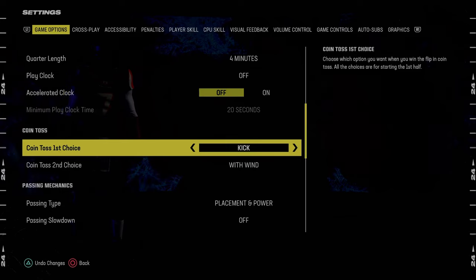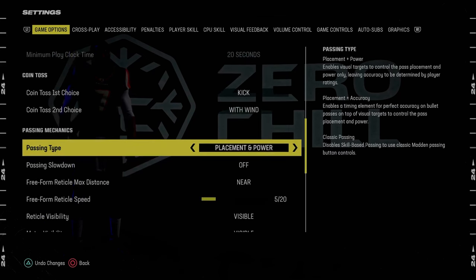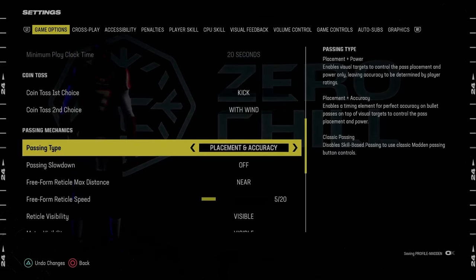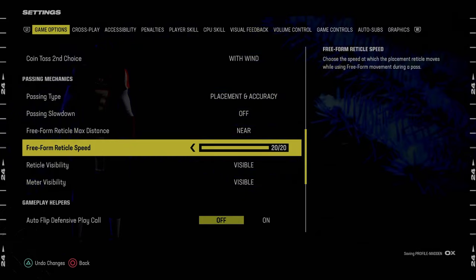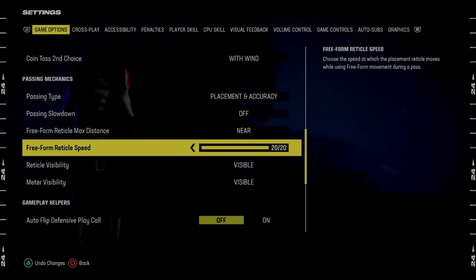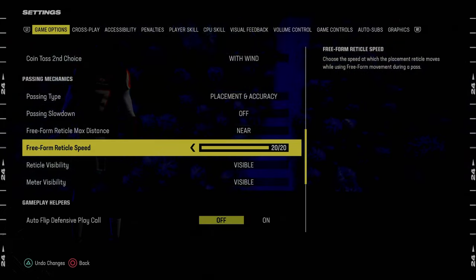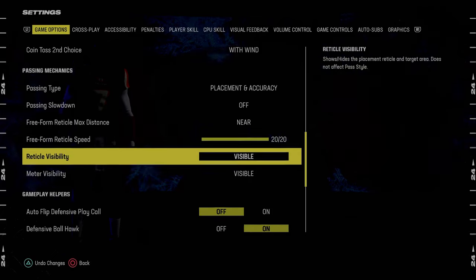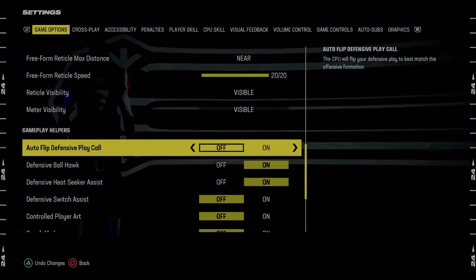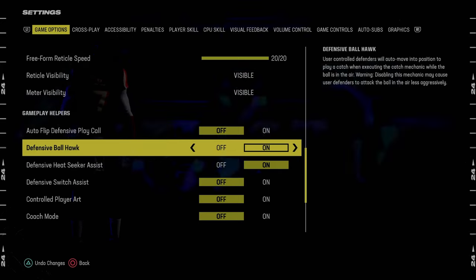For coin toss first choice, make sure this is always on kick. Coin toss second choice, you want this to be on with wind. For passing type, I'm changing this to placement and accuracy, going near 20 out of 20. I was on placement power five out of 20 — if you're newer or struggle with free form, placement and power five out of 20 really helps with overthrows. Auto flip defensive play call — we're going to turn this off for defense.